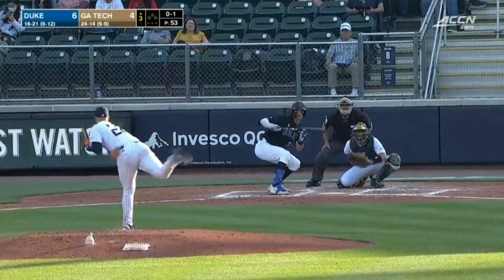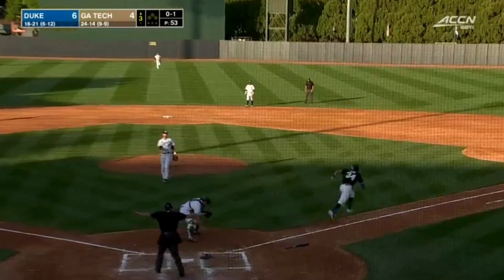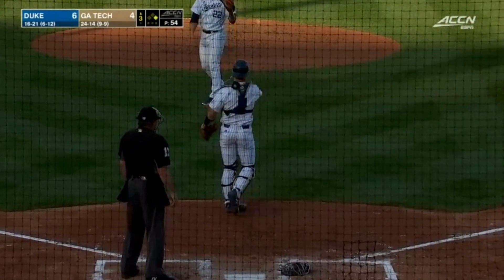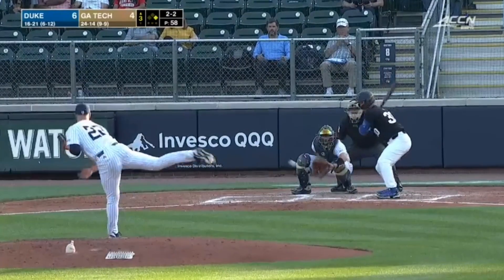Preseason sixth in the Coastal, now in the top ten nationally. A squibber of a bunt, but it's mishandled by Parada — it slipped out of his hands. At first, kind of makes some holes around the infield.